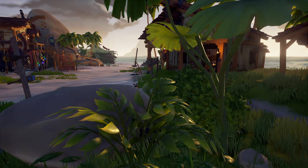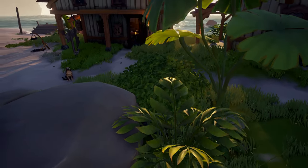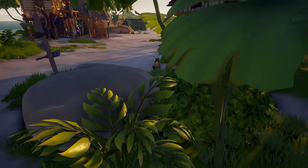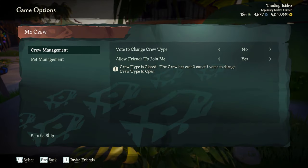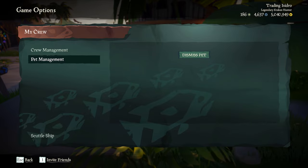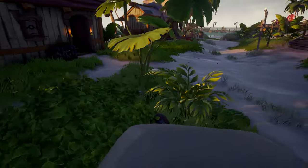Pets do look amazing and the animations are done really well, but they can cause a slight problem when it comes to giving away your position — especially if you managed to board another player's ship and didn't get the chance to put your pet away. You can dismiss your pet by going through the crew manager and settings, but that means if you get discovered while dismissing your pet, you have zero chance of defending yourself and you're going to be sent to the ferryman.